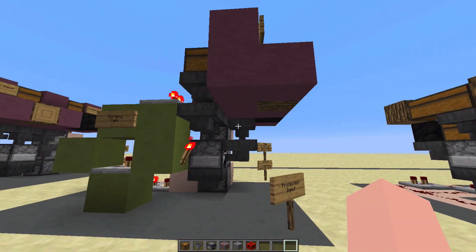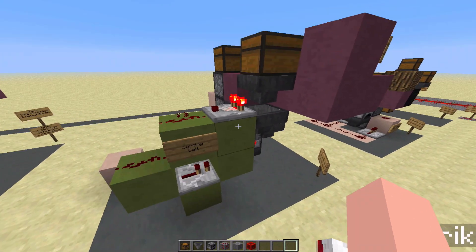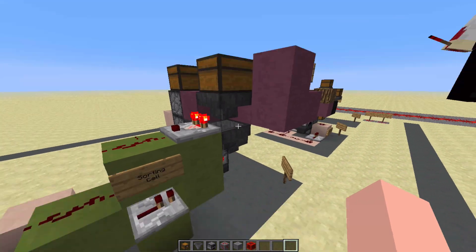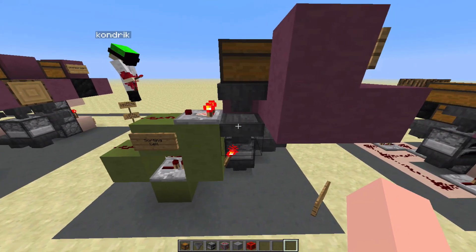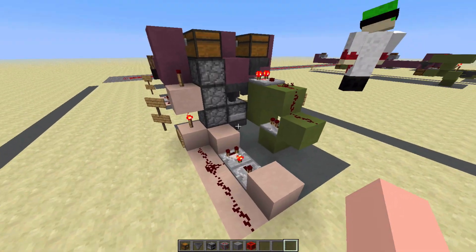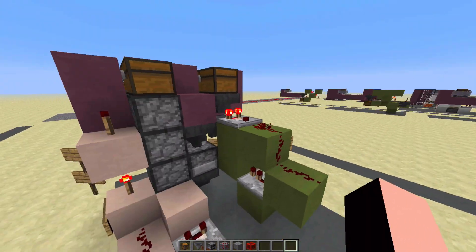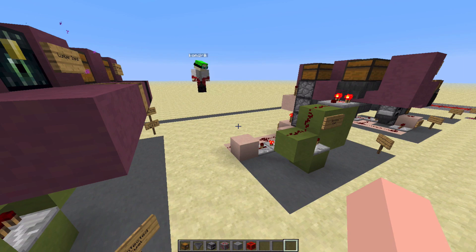My next step was to add a sorting cell to the input, which filters it so that the only input that will go into the furnace is oak logs. This unfortunately introduces a backlog issue where if there's too much going into the input of the furnace, you can break the sorting cell. But that gets solved a couple steps later. The only change back here is just neatening this up so you've got room for your cell, so nothing else has changed. Because of the sorting cell, the item elevator had to get taller to make room for everything.